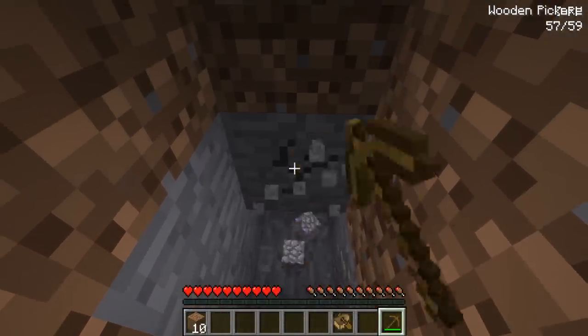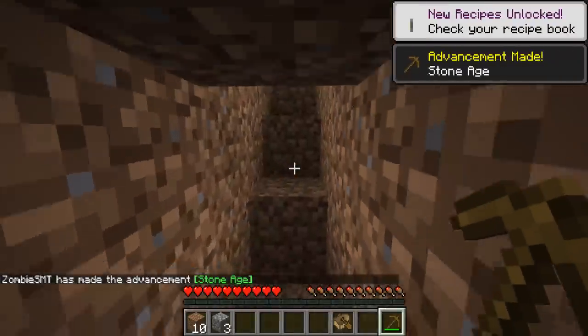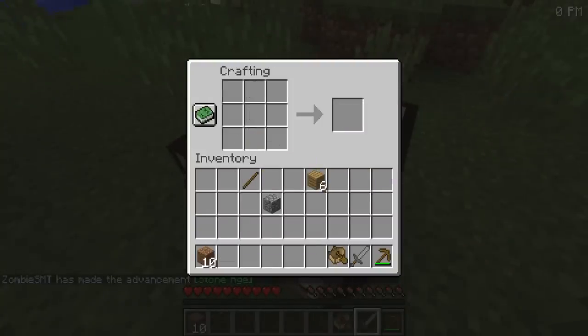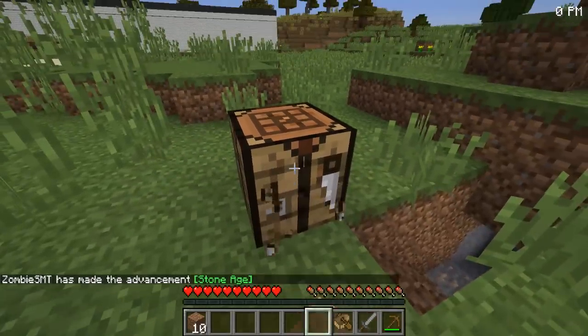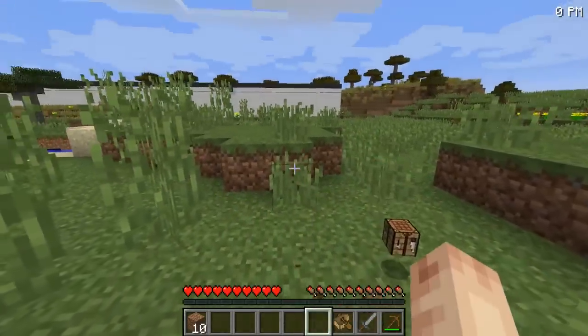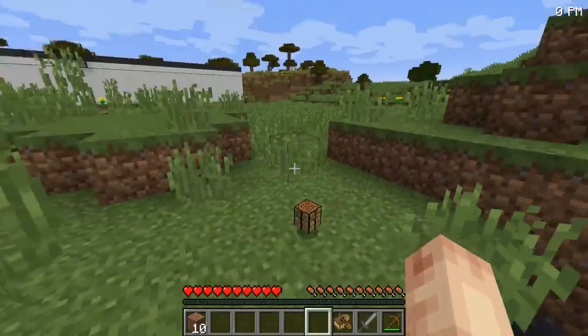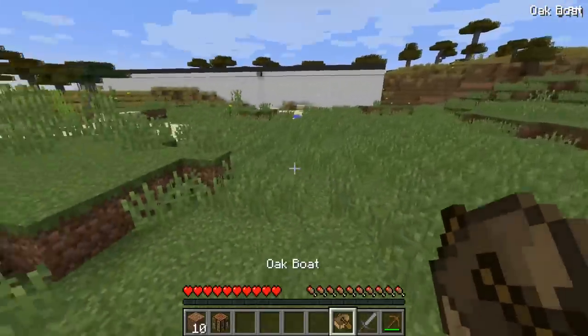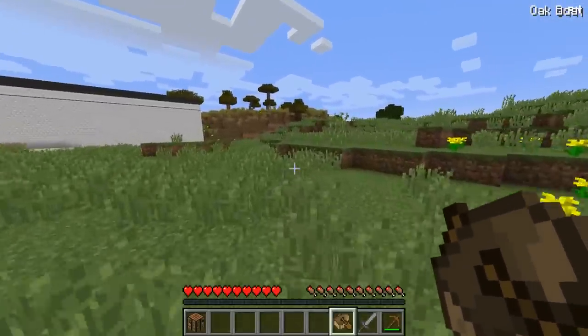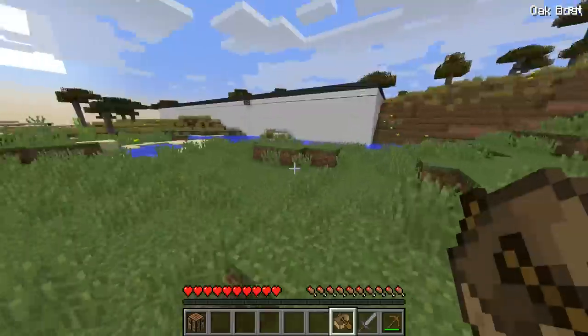First things first, we need to make sure we have the essentials, so let's get ourselves a stone sword. That way we have a little bit of defense and we're not just using a wooden sword, because if you're using a wooden sword to defend yourself you might as well be using a stick. So we're going with that.